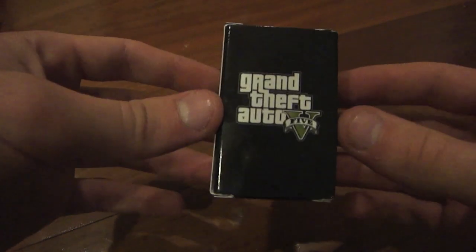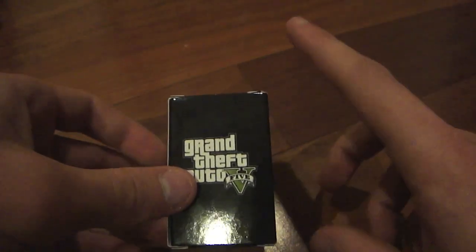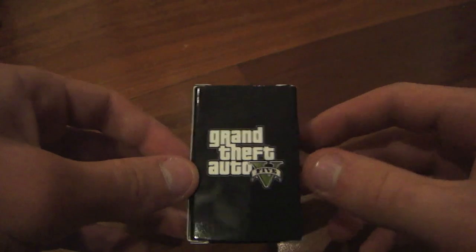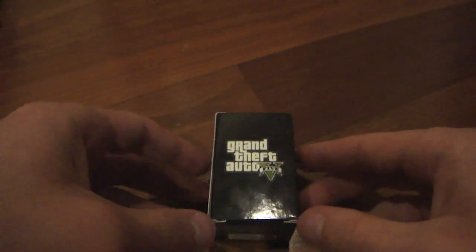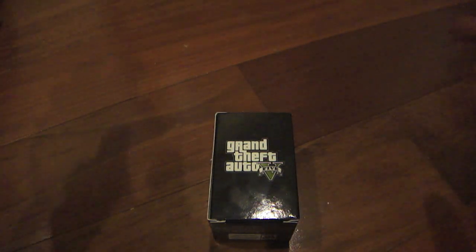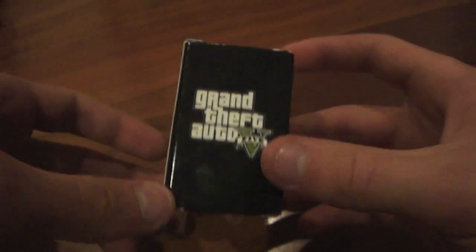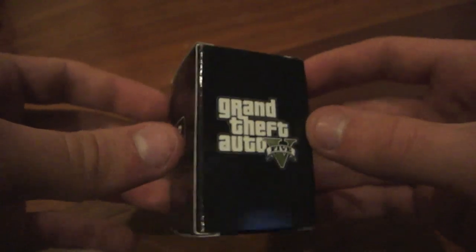The first item you will receive is a Grand Theft Auto 5 image viewer. It comes in a small black box, and inside it has one picture that when you shine it up to a light, it will reveal an image unreleased to the public. Only people who pre-order and receive one of these image viewers can see it. Later in the video I will put the image viewer up to the camera's lens so you can see what I'm talking about.